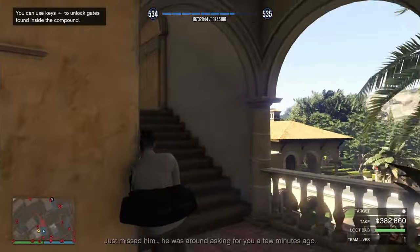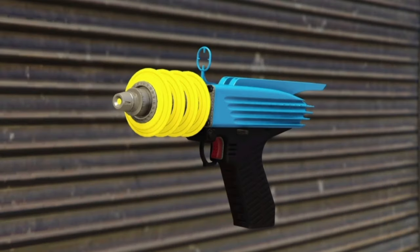Inside the gun van, 30% off the Up & Atomizer. If you do not have this weapon, I strongly suggest you go pick it up while it's available. It is only ever available in the gun van for limited times, so make sure you run in and grab it if you don't have it.